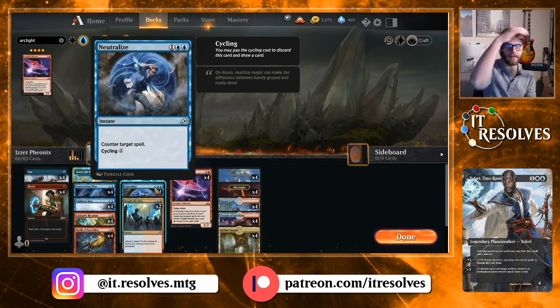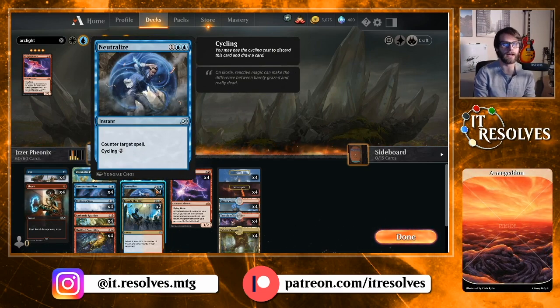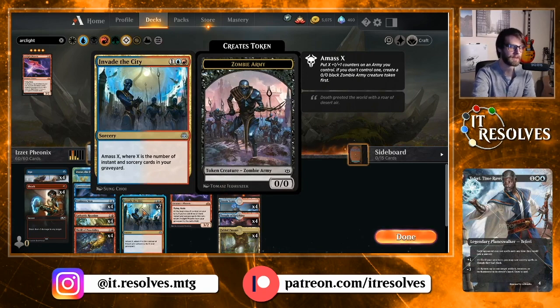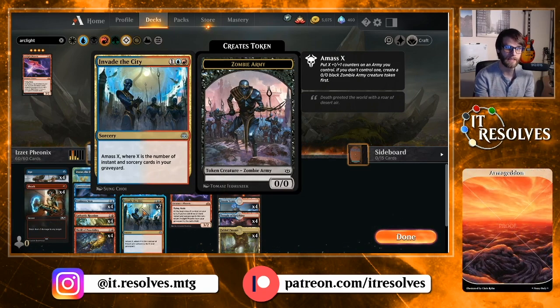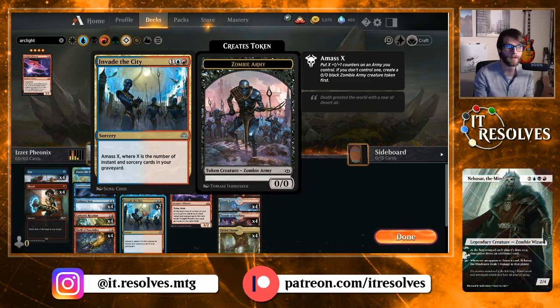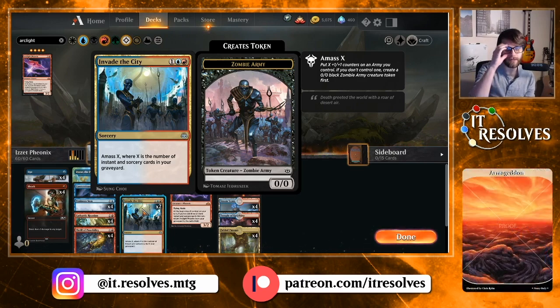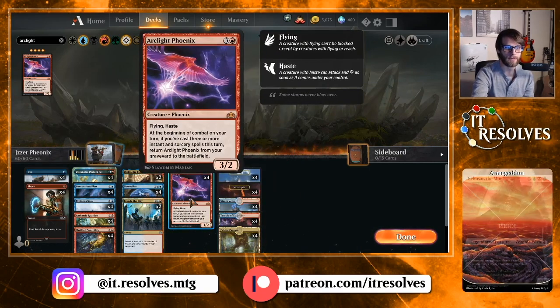Neutralize is a really nice three-mana counterspell — essentially Cancel — but it has cycling. So if you find yourself in a position where you really don't need the counter, you can cycle it away and draw through your deck. Interaction is very good to have, and Shock plus Neutralize provide that. We also have two copies of Invade the City, a War of the Spark card that does a lot of work here. With how many instants and sorceries we fill our yard with, it's very easy to make a 12/12 token for three mana. Rounding out the list are 20 lands and four Arclight Phoenix.